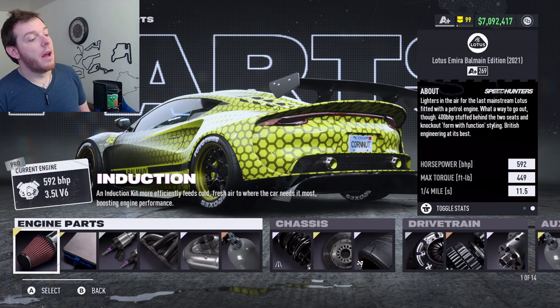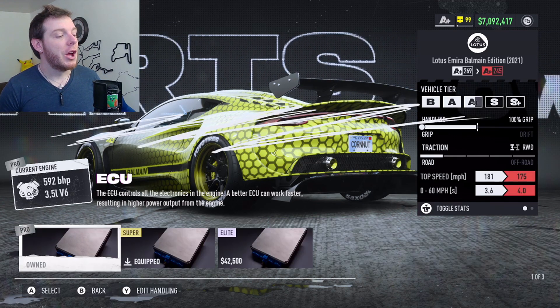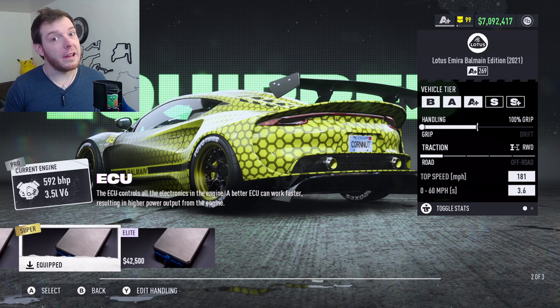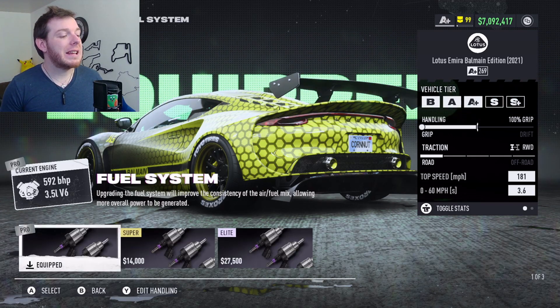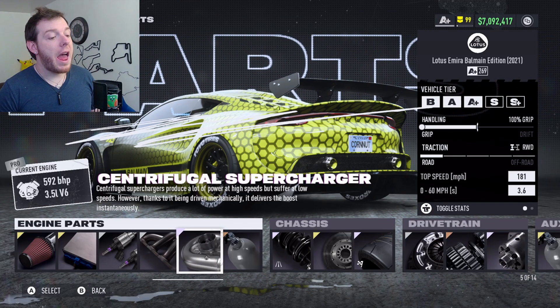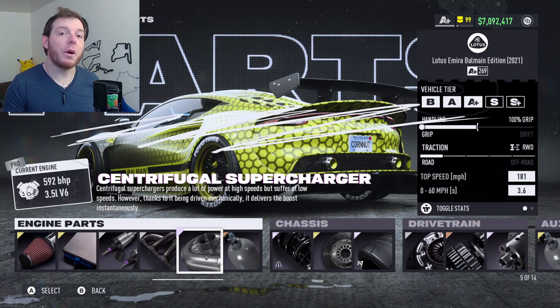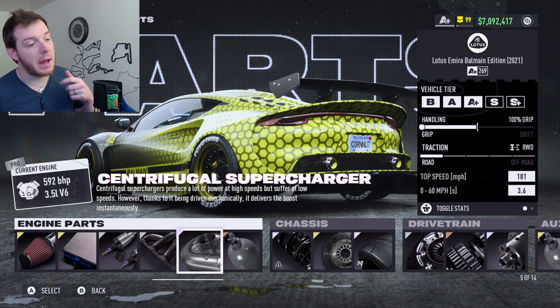For the parts: you are running Super Gold Induction, Super Gold ECU, Silver Pro Fuel System, Silver Pro Exhaust, and the Elite Platinum Centrifugal Supercharger. That is one of the sacrifices we made in the build.